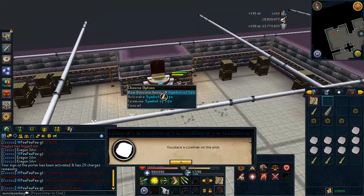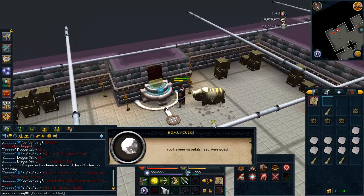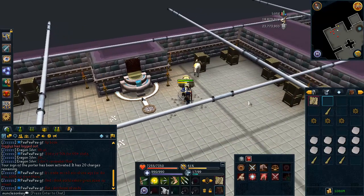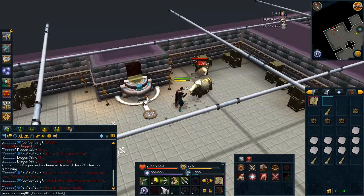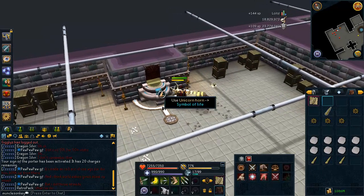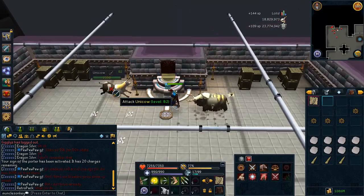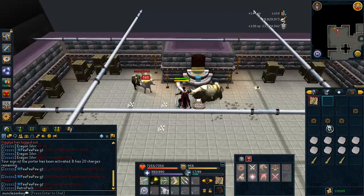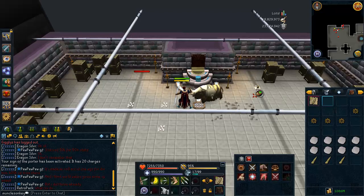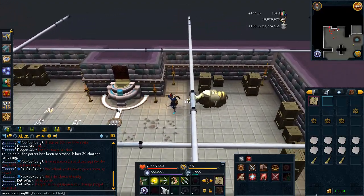This is really good money because these unicorn horns — I will show you for how much they are selling right now, but they are selling for a crazy amount. You can do this a little more efficiently: you can put the cow hides in the symbol of life the second the unicorn dies, or I should say unicow. Just remember to take off that Signs of the Porter so you don't bank all the unicorn horns. You just wear the Signs of the Porter and the unicorn horns go straight to your bank. Let's go to the GE and check out how much these suckers are selling for.